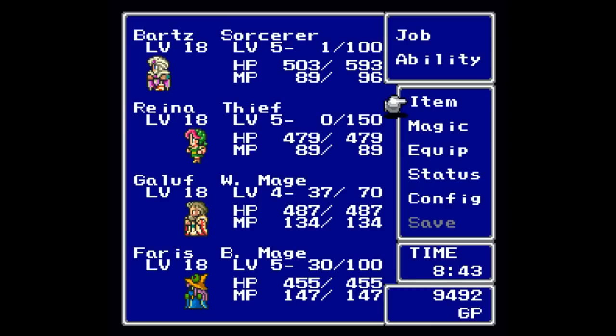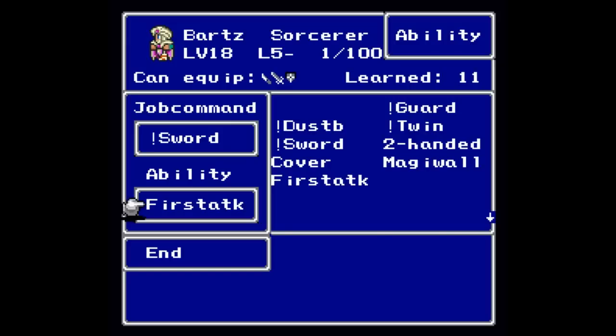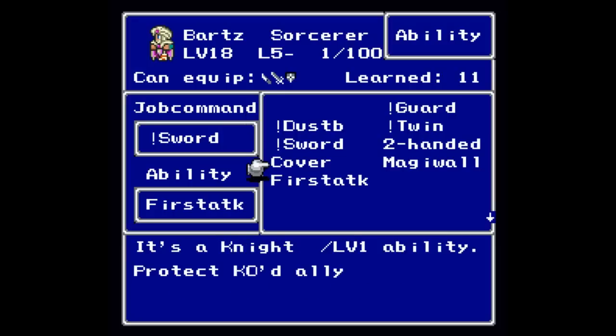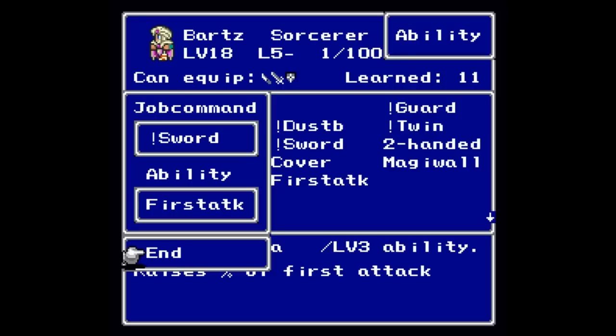First I want to go over my setup. I've changed Bart back to Sorcerer and Reina back to Thief. I was wrong about how to pronounce that ability we just learned as a Ninja — it's not Fire Static, it's First Strike. The way they abbreviate things I just can't read it. It raises the percentage of getting a first strike, so I'll have it on Bart.